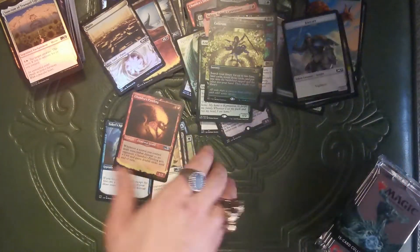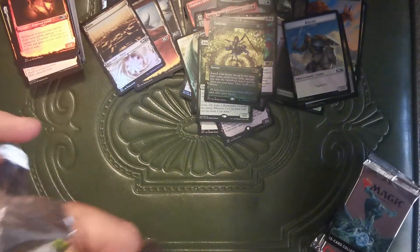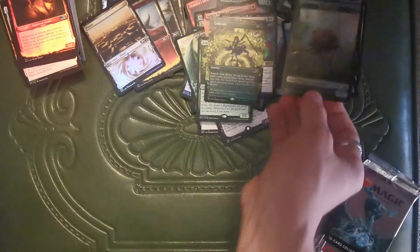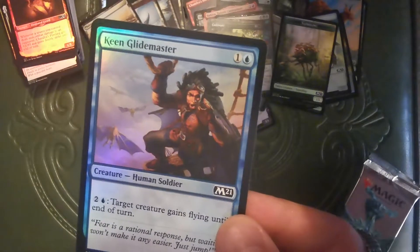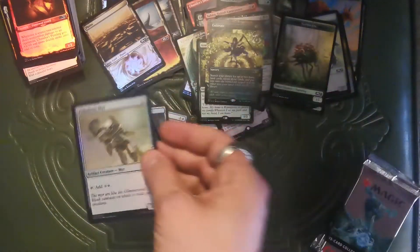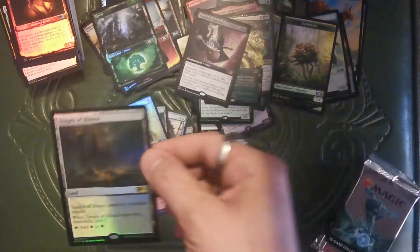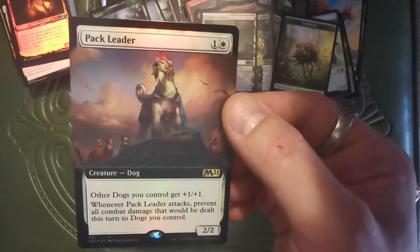Token with Zombie Knight. This is looking like a good box. Bird. Saproling. Rugged Highlands. Mind Route. Keen Glide Master — I really wanted to say Guild Master but it's Glide Master. Foil Island. Devotee. Palladium Myr. Fancy Forest. Extended Art Demonic Embrace. Foil Temple of Silence. Foil Extended Art Pack Leader — I'm not into dogs in real life but dogs in Magic are pretty cool.